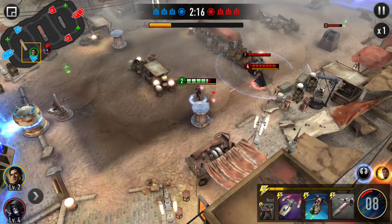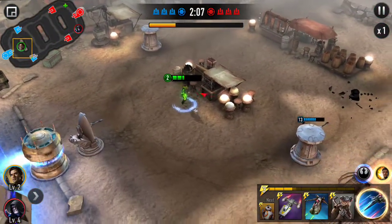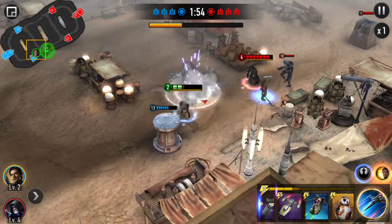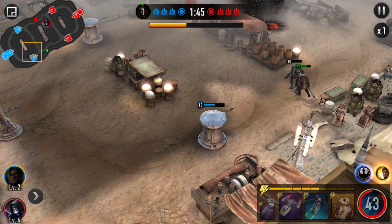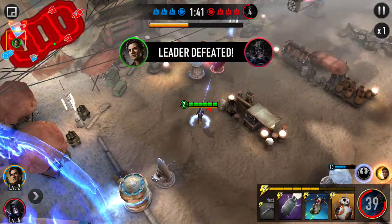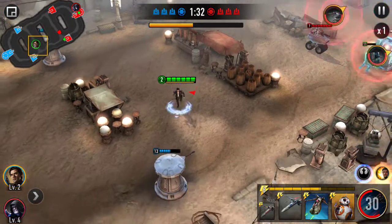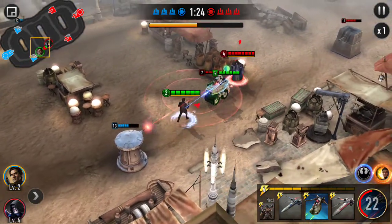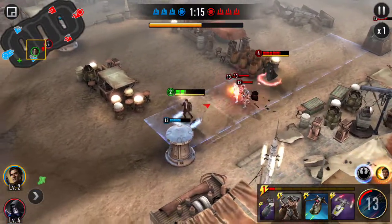I'm just gonna record at one speed — it's easier. You spawn that stuff in the back; everything else is for defense. I was kind of waiting, hoping they would spawn something else. This is a really close game against that Palpatine, so it's probably not the best example, but actually it's one of the better examples of how to use them. At level 11, my unit has 2,000 HP.